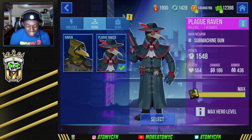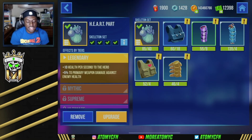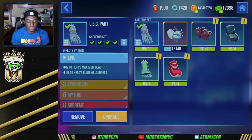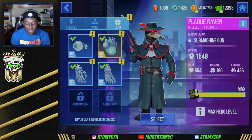For skins, I've got that nasty Plague Raven skin, which is really cool. For gears, I've got the full skeleton set. The eye part gives minus 15 to primary weapon spread and plus 6% movement speed. The heart part gives plus 10 health per second and plus 5% primary weapon damage against enemy health. The arm part gives plus 3 to clip size and minus 15 to pickup time for upgrades. The leg part gives plus 6% to maximum health and minus 11 to running loudness. With all four gears equipped, we get plus 5% to primary weapon fire rate and plus 10 to aimed firing — helping give him a little more advantage as an SMG hero.